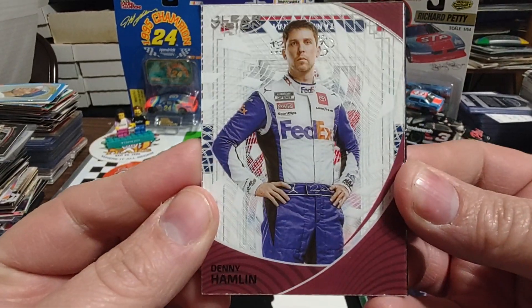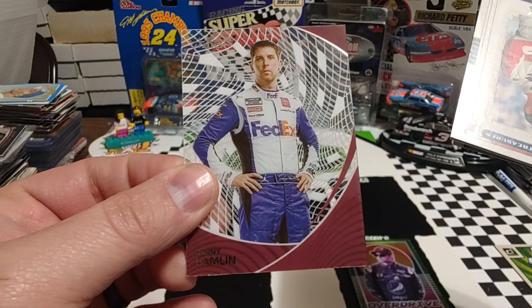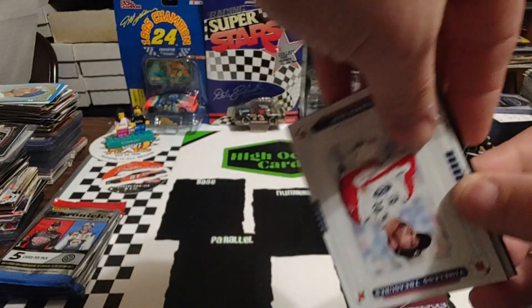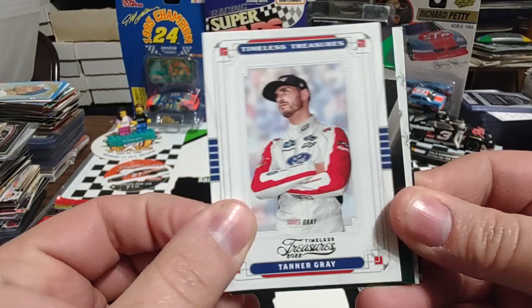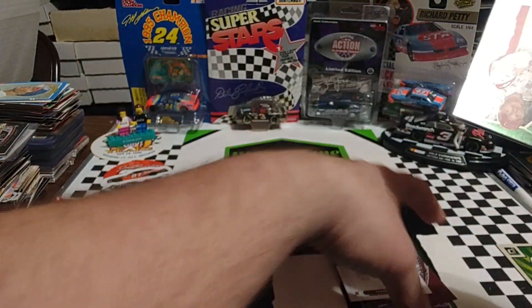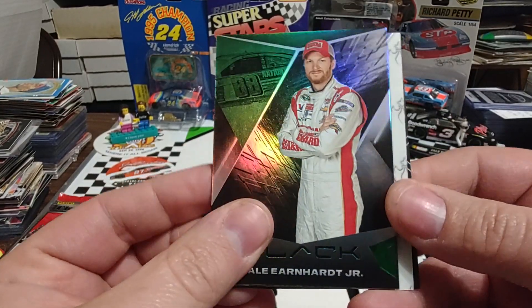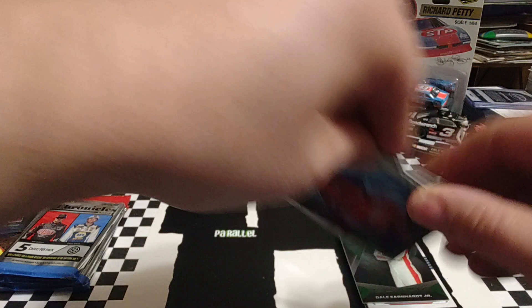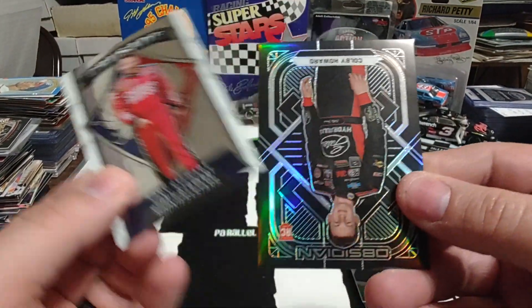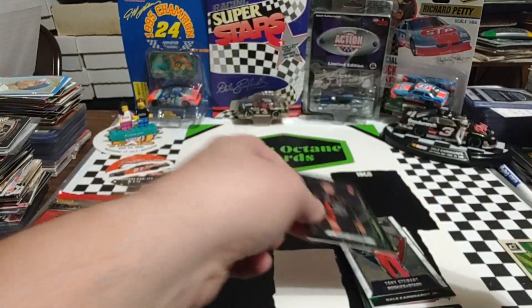Starting off pack two with another Spider-Man Denny Hamlin card — we'll take that. Tanner Gray, Timeless Treasures. Then we have the black Dale Earnhardt Jr. Green Parallel, not numbered. Tony Stewart, Rookies and Stars Crusade. And a Colby Howard Obsidian. So we've got three packs left.